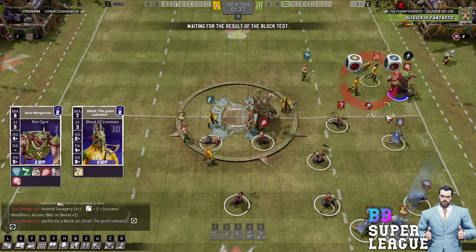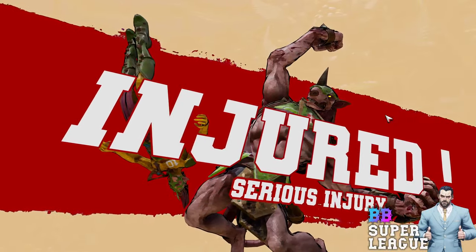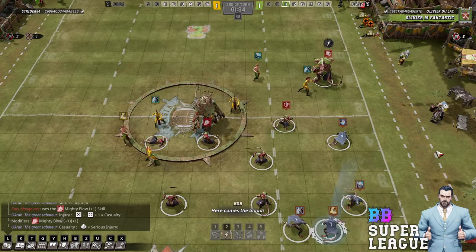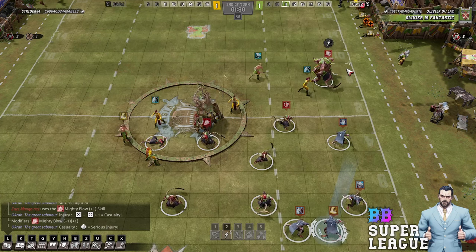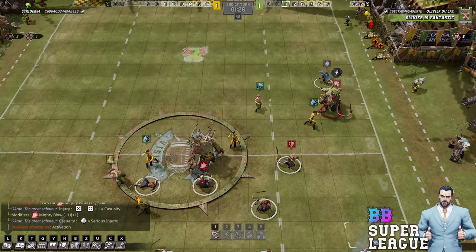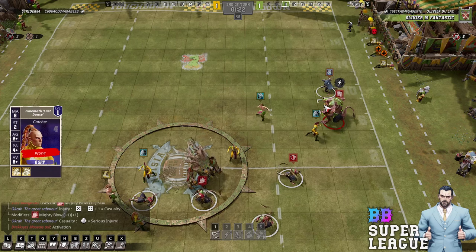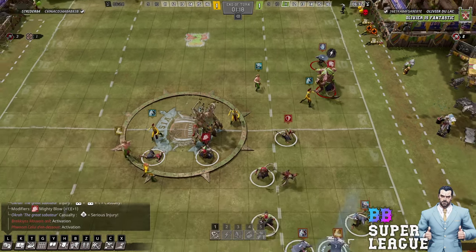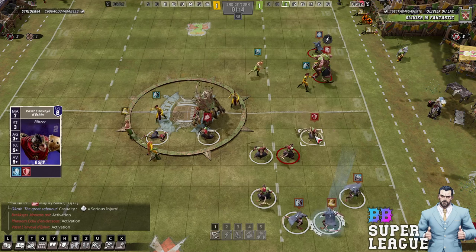He's going down the sideline maybe. Another Kaz — oh my god, that Rat Ogre OP. There's a sideline cage. The sideline cage — he can't be sideline caging with a prone catcher there. He just can't. I guess he's going to cage around here.